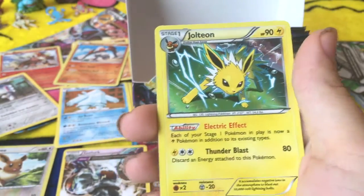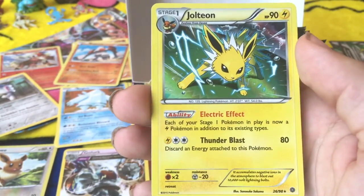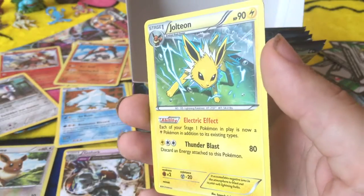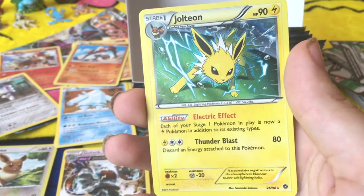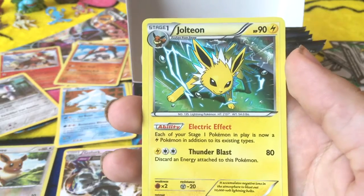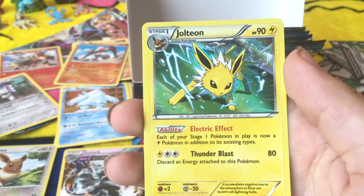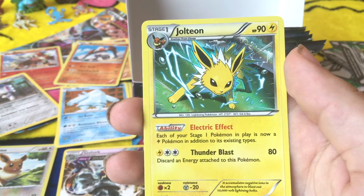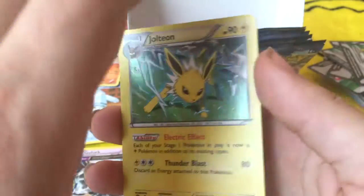So if you had a Jolteon, a Flareon, and a Vaporeon — hopefully we get all of those by the time this is done — on your bench, your Pokémon gains that typing. So even if you didn't have the energies to run these guys, or if you used wild energy cards, you could have a whole bench and your guy is now electric, water, fire, and then whatever type your card is. Nice. That is nice. Sweet.